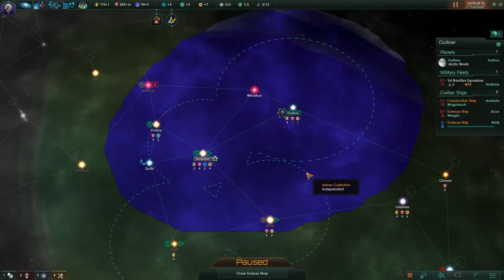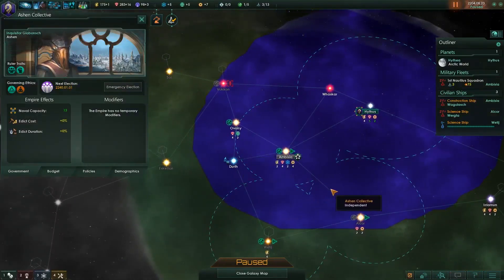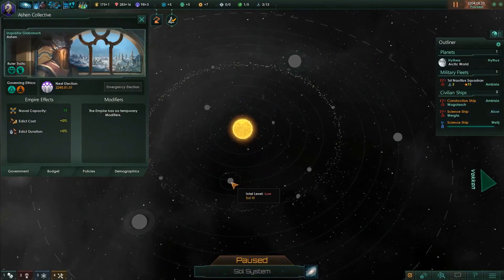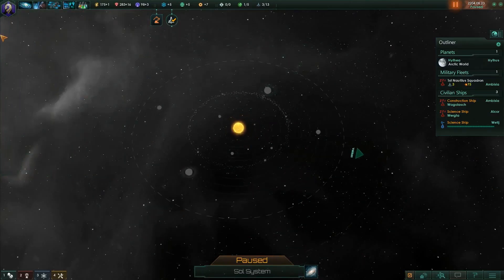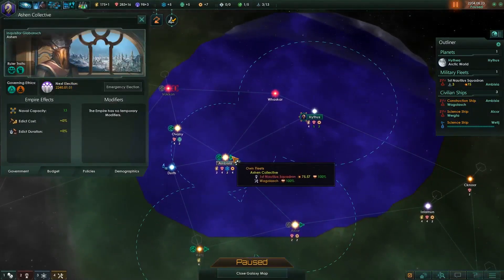Hey everybody, Asher here back with more Stellaris where we are playing as the Ashing Collective and right now we are slowly trickling our way out into space to spread our good news. However, we do have Sol sitting over here and we have a very low intel level. From Sol we can see Sol 3, Sol 2, Sol 1 — do any of these planets look familiar? We'll see if we can get there. First thing we need to do is get started here.